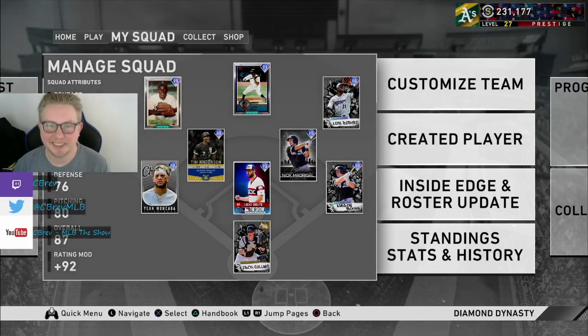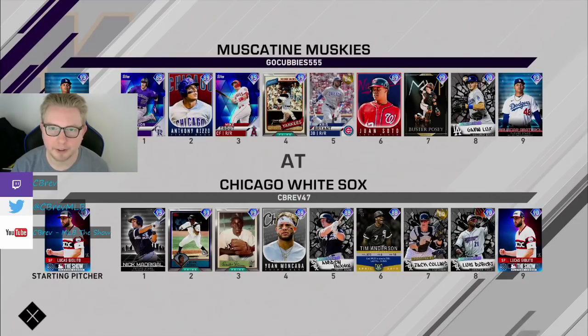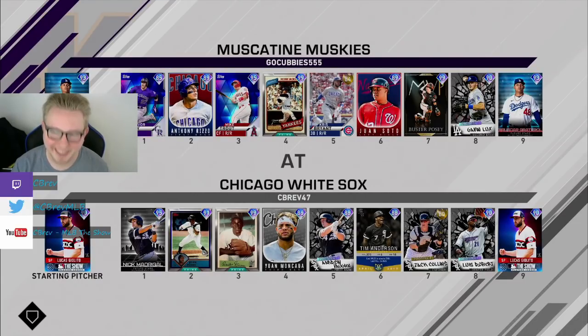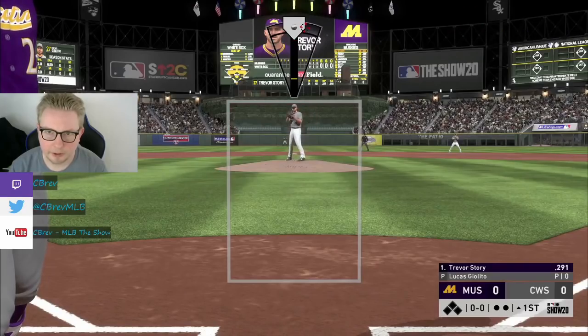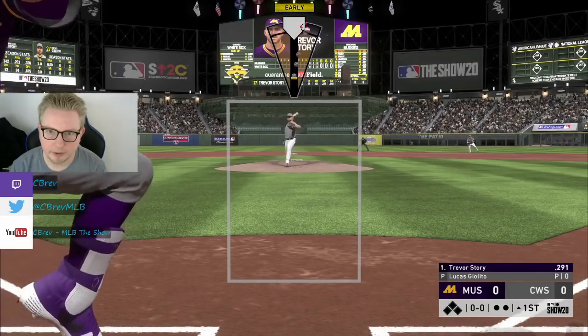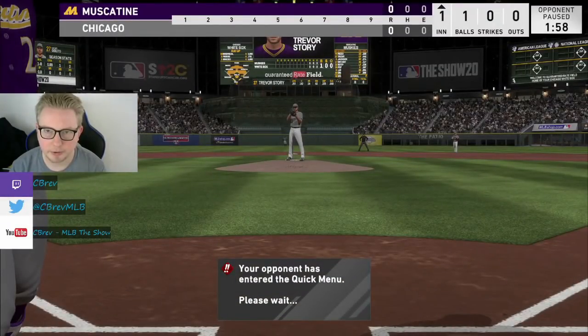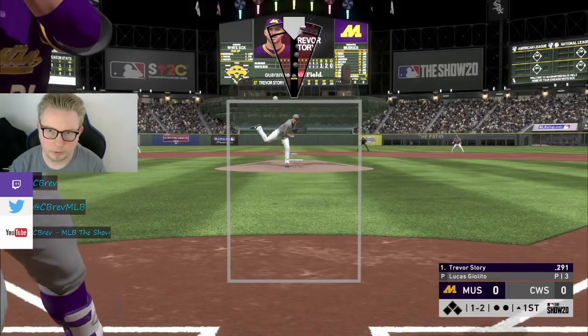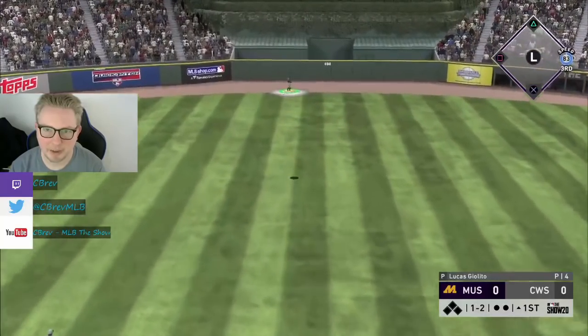Game number two. We are actually the home team. This is hilarious - we're facing GoCubbies as an all-White Sox team. How do I keep queuing into rival teams in these videos? He's got Bruisedar on the mound as well; hopefully his can do a little better than the last guy's. Giolito debut - I think this card could be sneaky deceptive just because his delivery is a little tough to pick up. This game is on Hall of Fame. Threw the changeup right down the middle - could not have missed my spot any worse. We just got bailed out so hard.